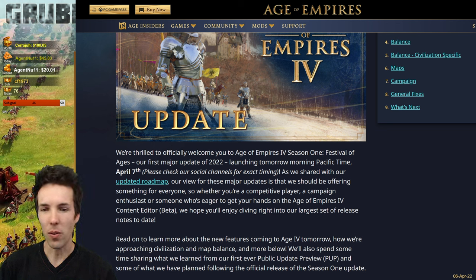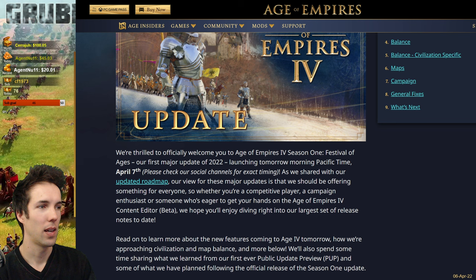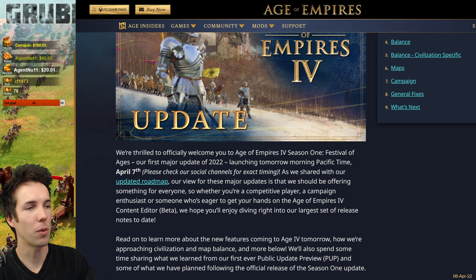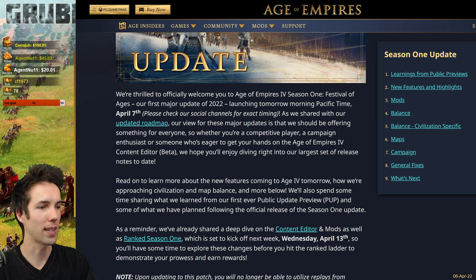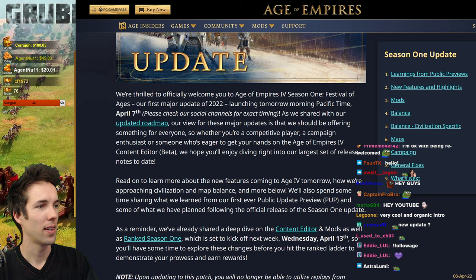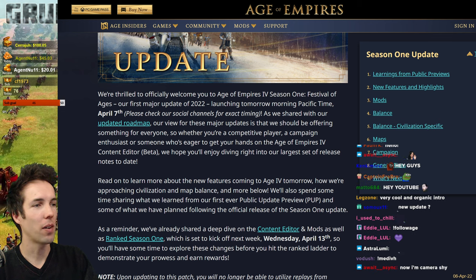We're thrilled to officially welcome you to the AOE4 Season 1 Festival of Ages, our first major update of 2022, launching at Pacific Time, April 7th. Check our social channels for exact timing — I believe it's around 8 p.m. CEST, Amsterdam time. Our view for these major updates is that we should be offering something for everyone, whether you're a competitive player, a campaign enthusiast, or eager to get your hands on the AOE4 Content Editor. We hope you'll enjoy diving right into our largest set of release notes to date.